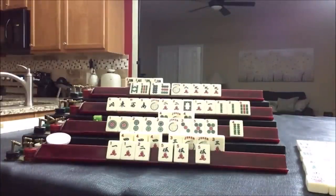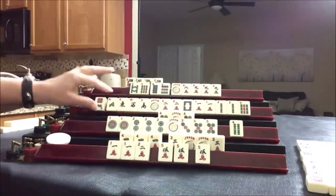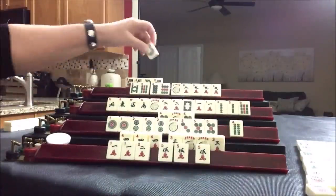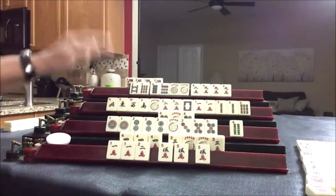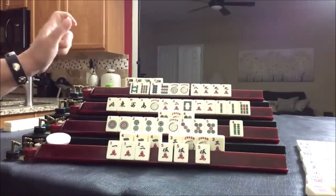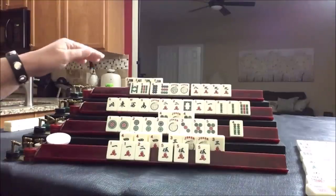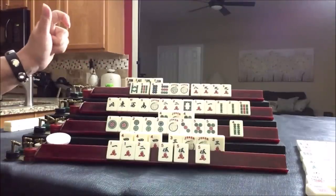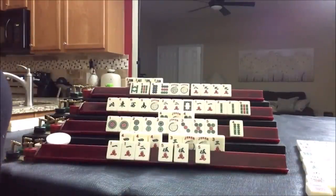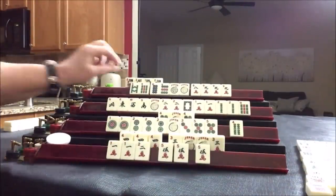One bam. East. Six dot. Joker — that might help with the nines. We have to decide now. Nine bam — two are out. Nine dot — two are out. So it's six one half dozen the other. Let's look at the eights. There are two eight bams out, and there's only one eight dot out. So let's give up the bams.